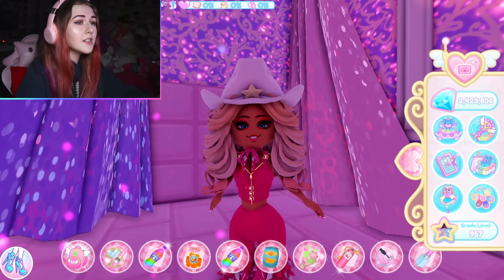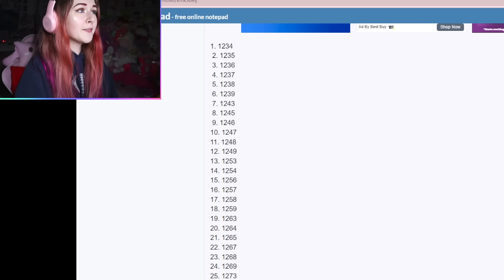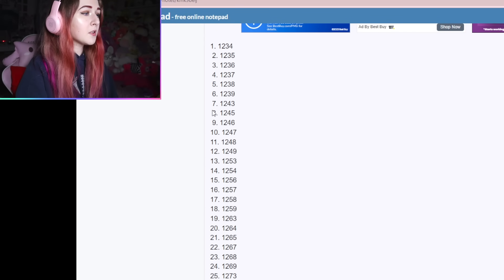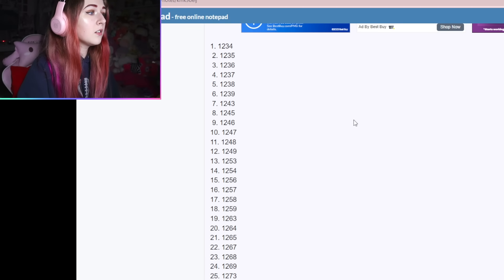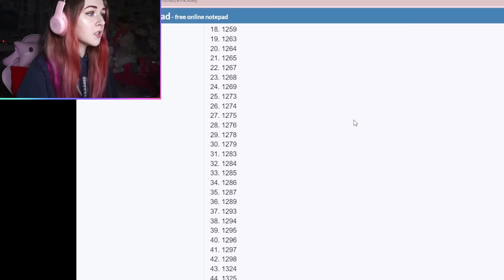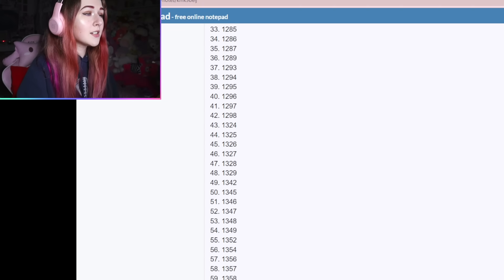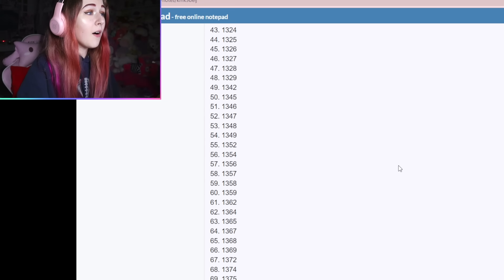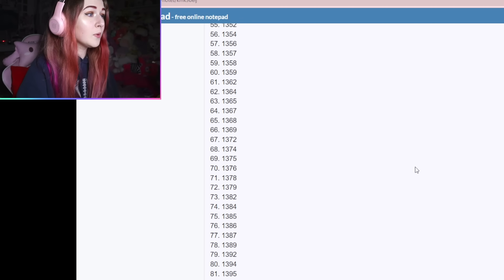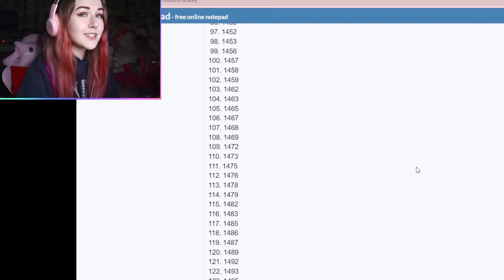It is really really time consuming. This is a very long list - the first numbers are just the number of how many codes there are - but this is the long list of all the possible outcomes that the code could be. You can try all of these by scrolling through, and there are over 3,000 possible outcomes.